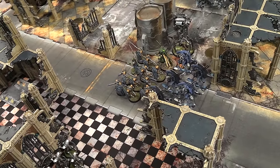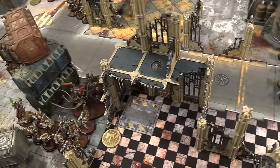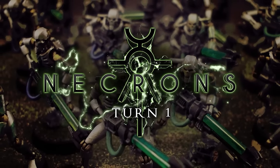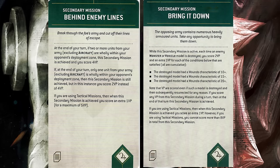Alright, let's go ahead and go to Necrons' turn one and see what we draw. I drew Bring It Down and Behind Enemy Lines — I've got to destroy a vehicle and get a unit in Steve's territory. If Veil of Darkness worked on my turn, that would be perfect right now, but they have changed it since last edition — justifiably, so it was too flexible before. You have to have pretty good hindsight to be able to use it properly. I say Venom Crawlers because the Lord Discordant is Daemon and Mounted, so he is not an applicable target. So all I really want to do is try to get onto the objectives and do a Lich Guard brute force tactic.